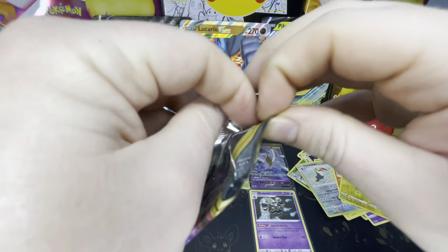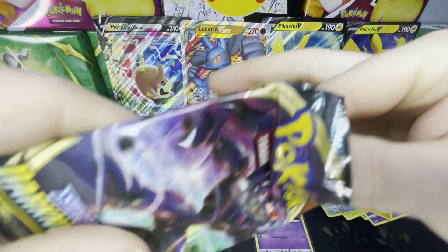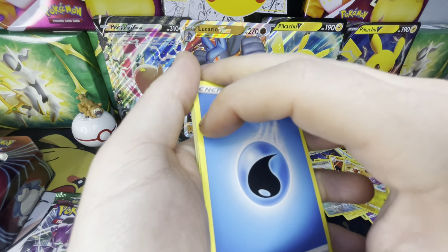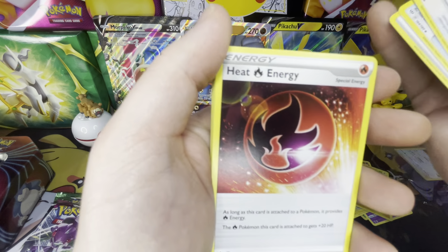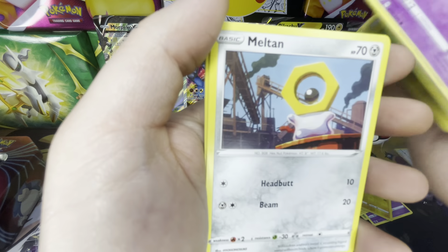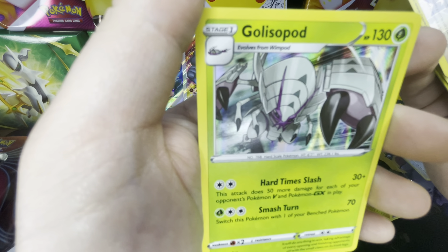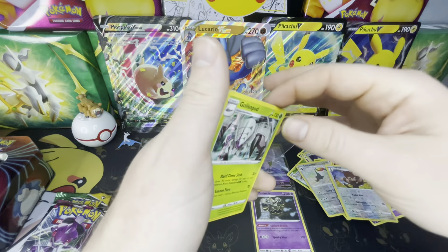Time for whatever this guy is — hopefully he brings us good luck. Energy, Old PC, Cram-o-matic, I love this art, Heat Energy, Nickit, Bounsweet, Snubbull, Meltan, Bunnelby, a Reverse Holo Furret, and a Golisopod. That's sick — give it a sleeve as well.